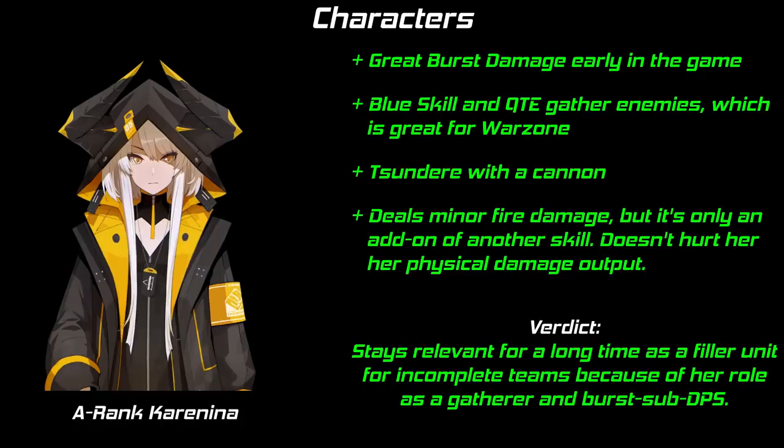A-Li is another fake elemental DPS. He only deals fire damage when attacking enemies inside his AoE damage field, which is not enough fire damage to count him as a fire DPS. His physical damage is also not outstanding — he's a mediocre DPS in a crowded role. Not worth investing in. A-Karenina is another fake elemental, but this time you want to invest. A-Karenina is a great physical DPS early in the game, makes for an excellent backup DPS for Alpha, and a great filler for any incomplete elemental warzone teams. Her QTE gathers, which is unique to her, and makes her worth keeping around for a long time. 100% worth your resources.